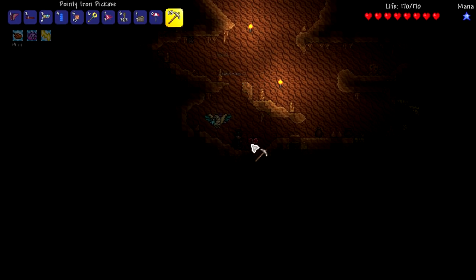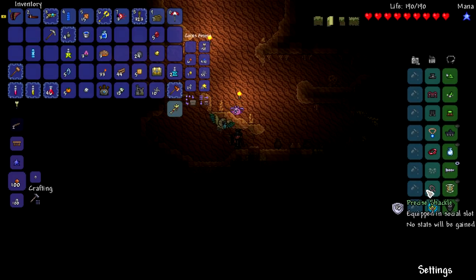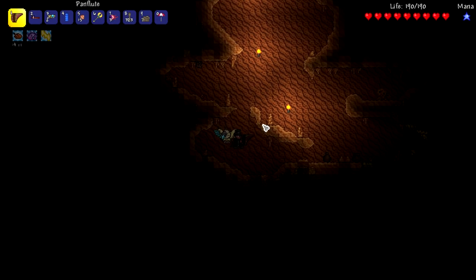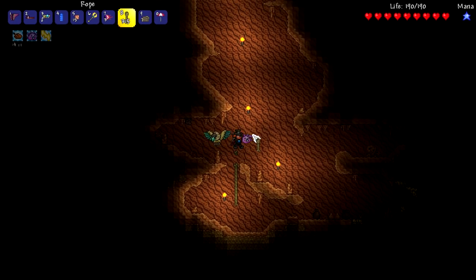This is looking promising. Oh yes — Life Crystal! We're doing good for hearts already. I think we've gotten three, so this is our fourth, correct? Because this gives us 10 health. So we've gotten four in total, which is pretty good for the Eye of Cthulhu. I think we could beat it — we have enough defense and everything.